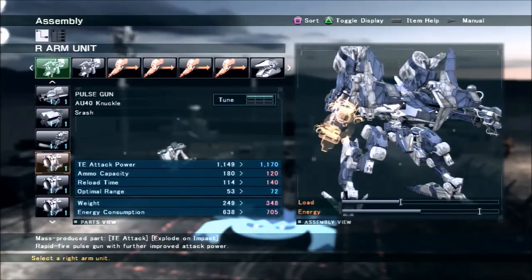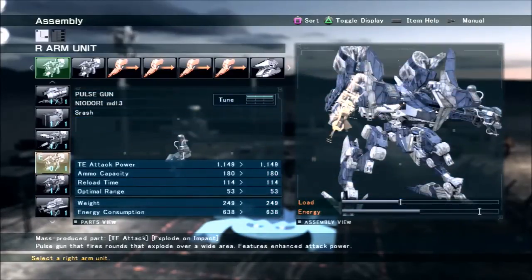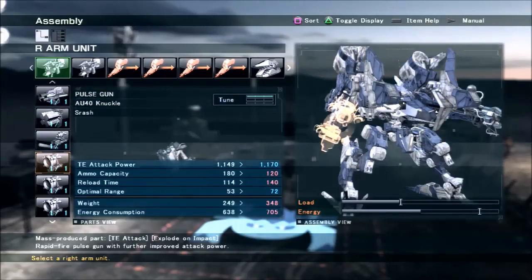The Knuckle also doesn't have too much longevity — since it fires 8 shots at once and only has 120 ammo, that means you only get 15 shots, whereas with the Neodori 3 you get about 30 shots. The Knuckle is a really good option for doing a lot of damage very quickly, but you have to know its drawbacks.